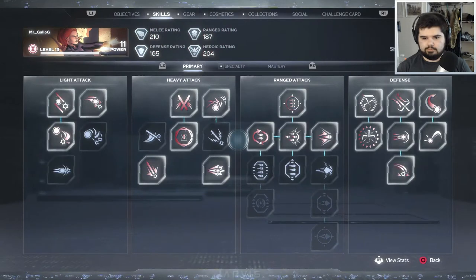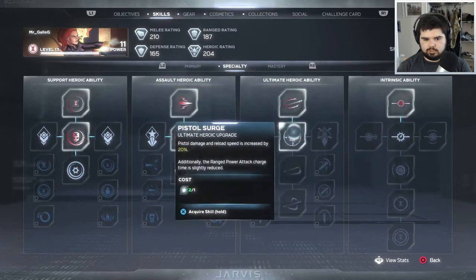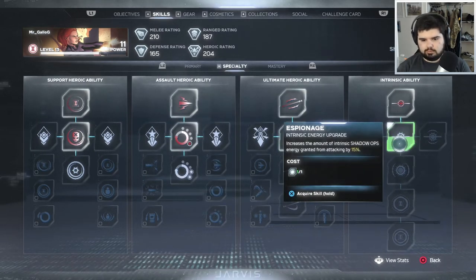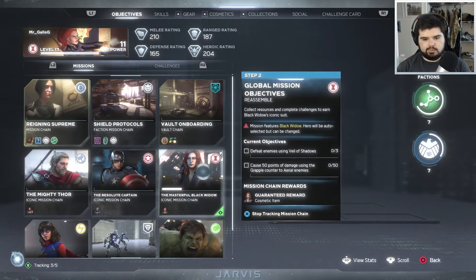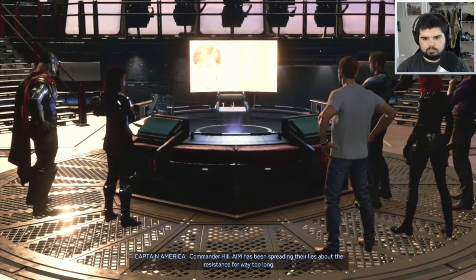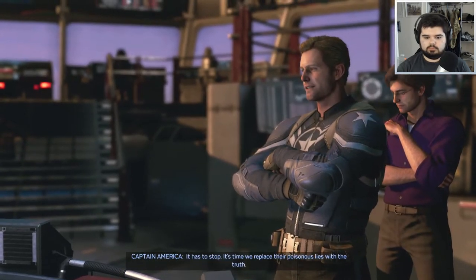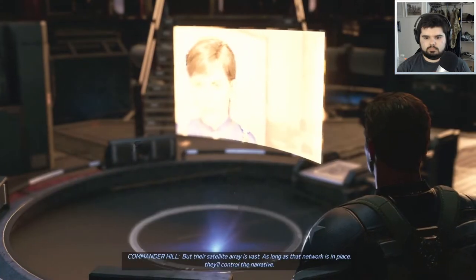So what do I gotta do for her now? Could I level up twice? Yeah, might as well get that. All right, Cap, you're up. AIM's been spreading their lies about the resistance for way too long. It has to stop. It's time we replace their poisonous lies with the truth. But their satellite array is vast — as long as that network is in place, they'll control the narrative. Jarvis has identified several AIM satellite hubs that control their communications. If we can take one out, their network will collapse — at least for a few hours.